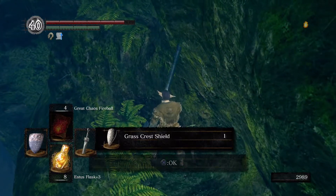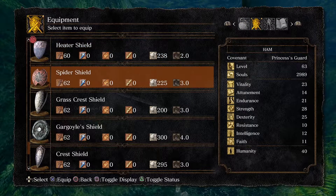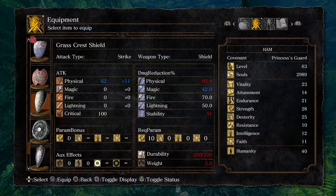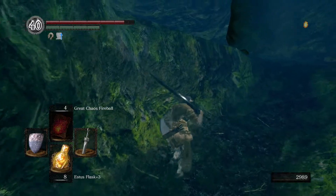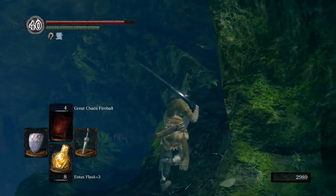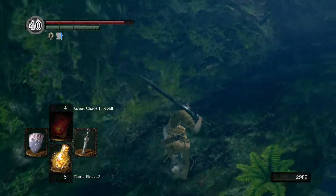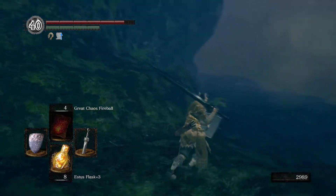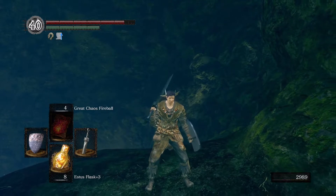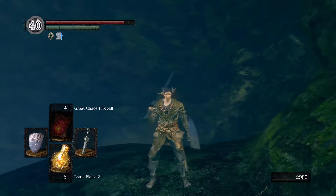Right over here is the grass crest shield. It's a little different than Dark Souls 3 - in DS3 it is 100 physical block but in this one it's only 95. You still get the stamina recovery speed, which is nice. It does parry but it's one of the slower parry shields - I prefer the heater shield, parrying dagger, or buckler because I like the fast parry times.